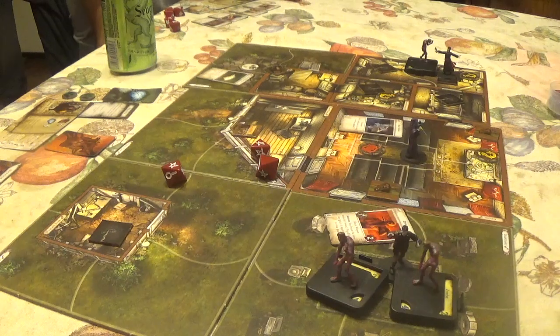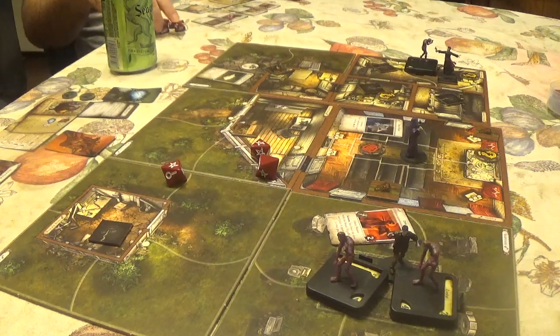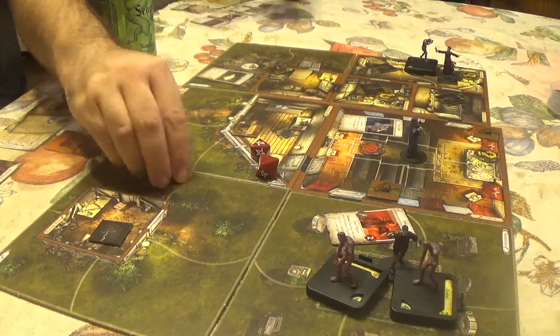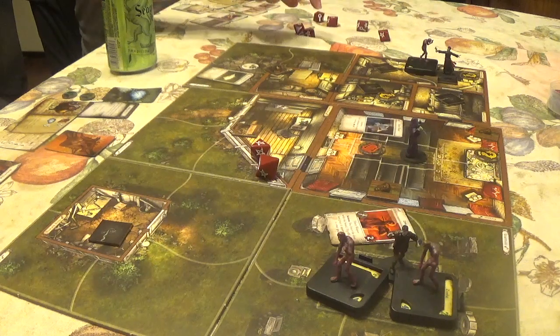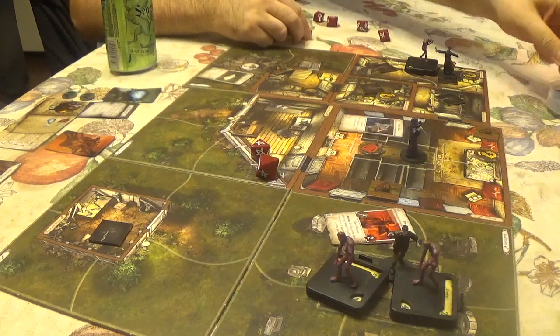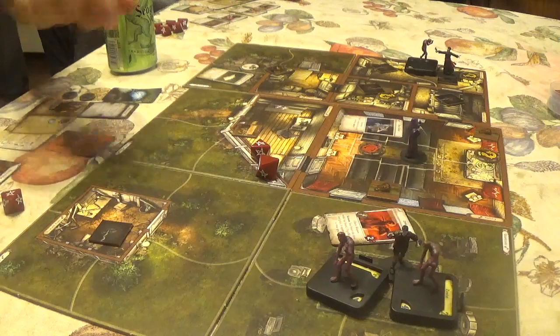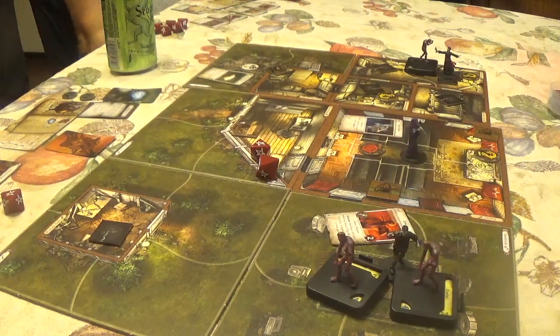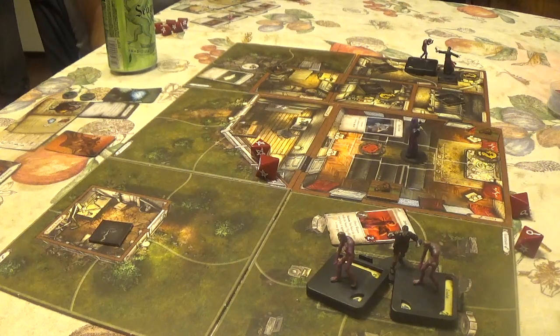Horror checks for the zombie encounter. Jeffrey: suffer two horror, Will plus one negates — he needs an extra die. He rolls six dice and gets one success, not enough. He spends a clue to pass. Finn: suffer two face-down horror, Will negates — he fails and suffers two horror.